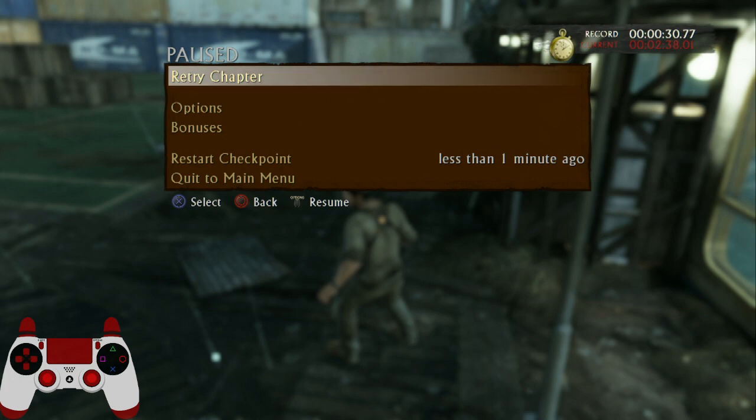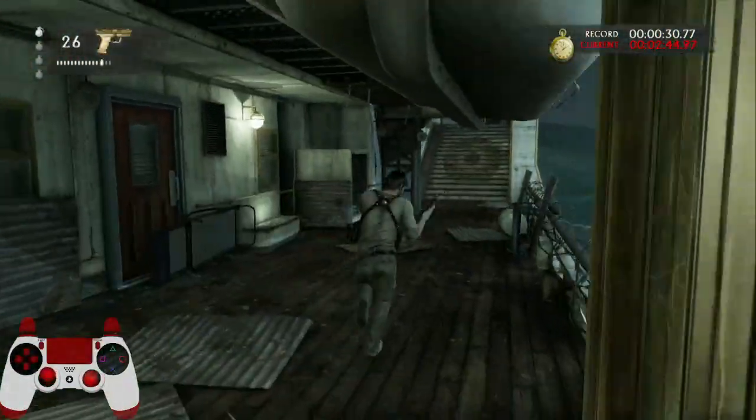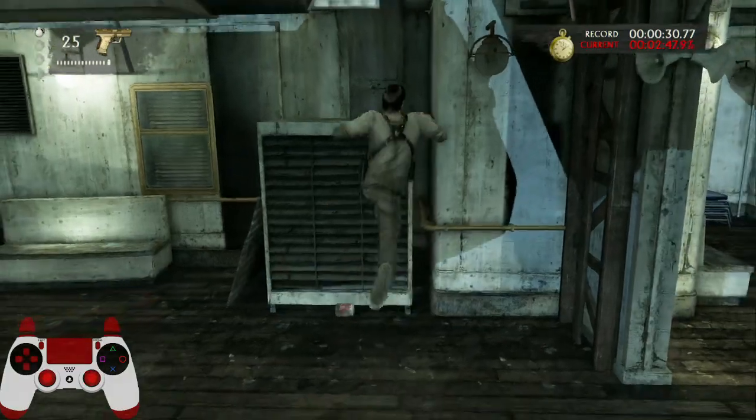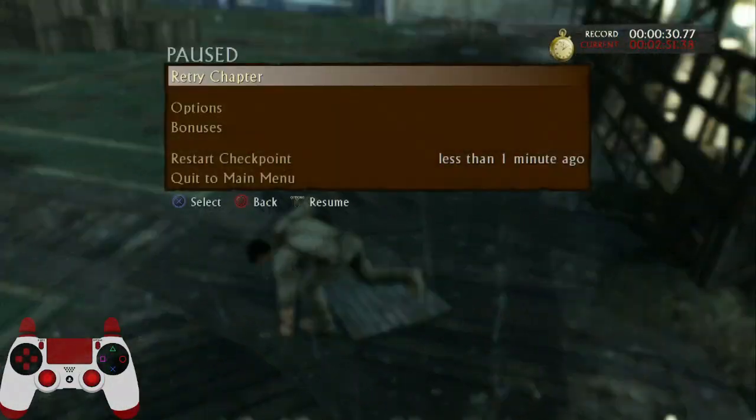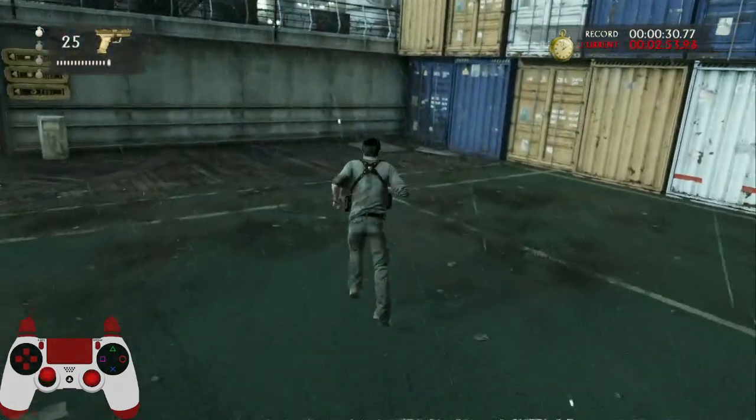Sometimes it just doesn't work. I've also noticed that if you jump on the right side of the air conditioner, it's more likely to not work - though that might be a false positive on my part. The visual cue is one and a half vents: whenever the shadow passes that one and a half mark, that's when you go forward and press X. Visually you see that, then go forward and press X.